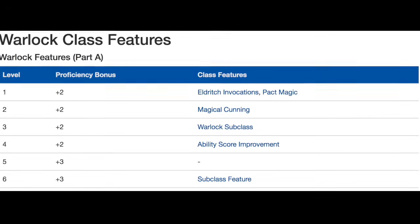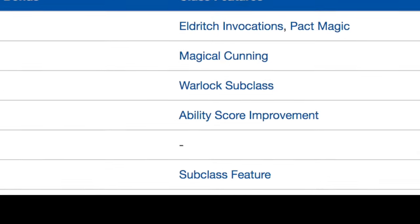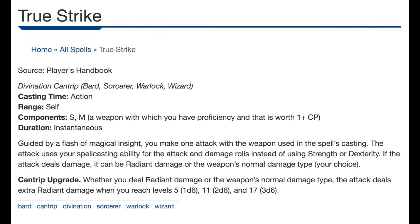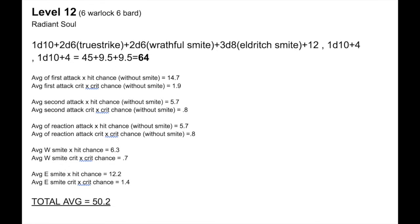At level 12, we take another Warlock level and get our next Celestial Patron feature: Radiant Soul. Basically, once per turn you get to add your Charisma modifier to a spell's damage. That spell every turn is going to be True Strike, allowing us to add our Charisma modifier a third time — effectively making our True Strike modifier bonus a +12. At level 12, the damage is 1d10 + 2d6 + 2d6 + 3d8 + 12 on the first attack, then 1d10 + 4 and another 1d10 + 4 for Reactive Strike. That's 64 average on those dice, or a total average damage of 50.2.